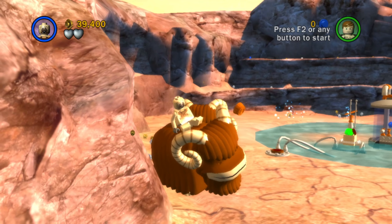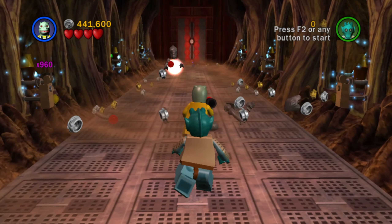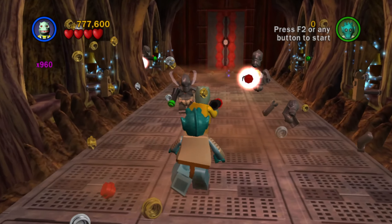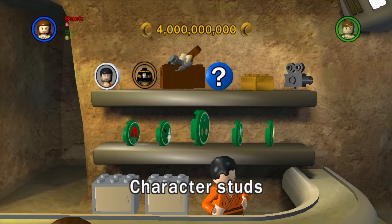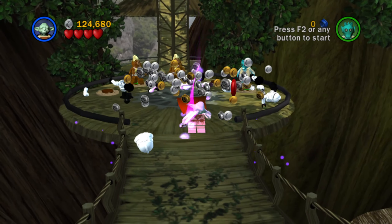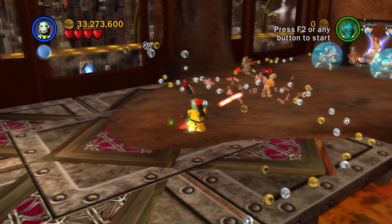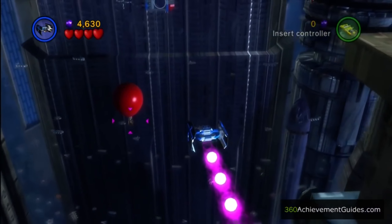Remember when I crapped all over Pooh Money? Now we're at the extras that make it look even more redundant. Character Studs essentially turns all fallen enemies into studs, which is a really great way to save for new items at the shop or to get True Jedi — especially in dense enemy levels like Kashyyyk or Jedi Battle. There's an extra that pairs up perfectly with this one, unlocked in Bounty Hunter Pursuit. If you know, you know.